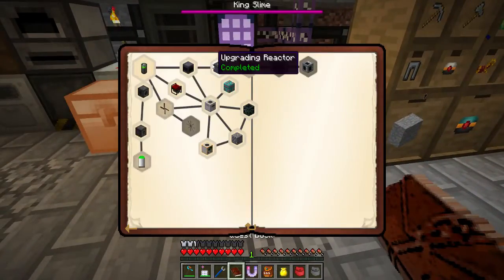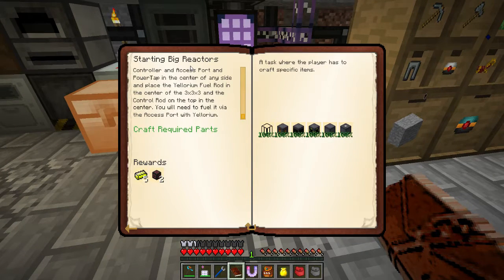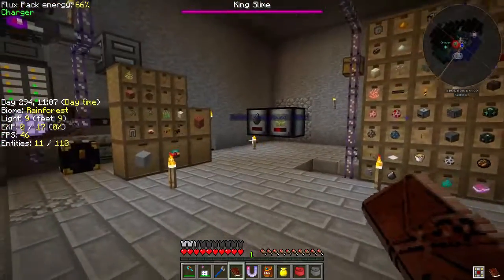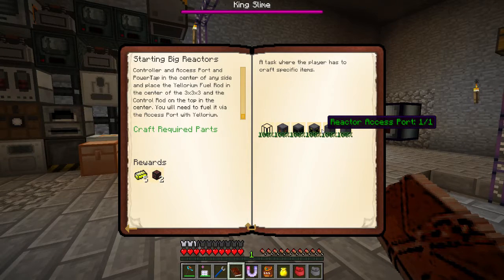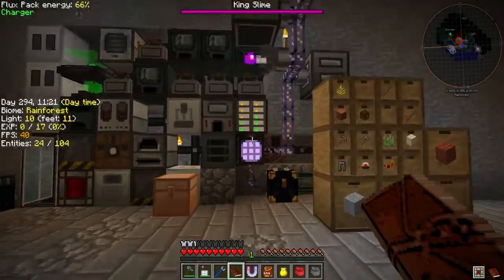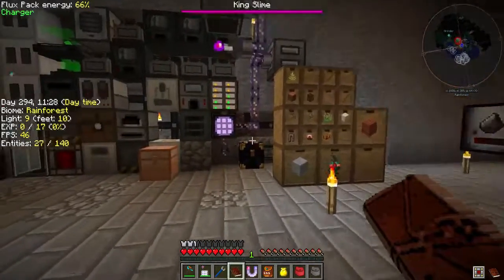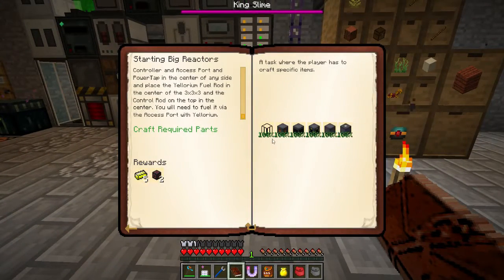We were doing reactors. So the lowest tier reactor — you can look this up on the wikis as well, it's pretty easy, pretty simple, you'll figure it out pretty quick. The lowest tier doesn't run very hot, so it's not super dangerous, but it's not the most efficient. The more efficient something is, the more work has to go into it. This is the bare minimum one — it probably eats up a Yelorium ingot every 5 or 10 minutes and slowly gives you power, maybe 40 RF per tick.